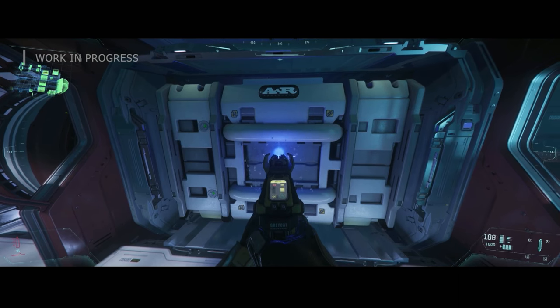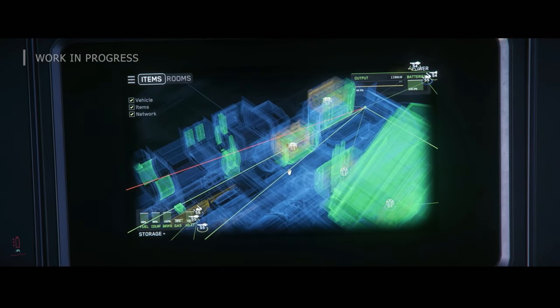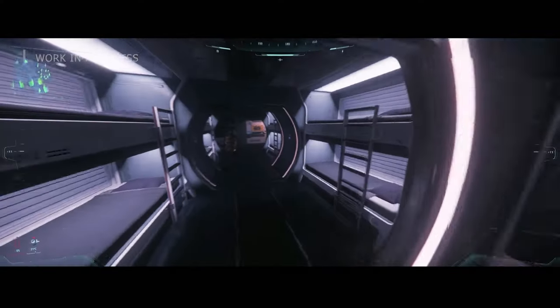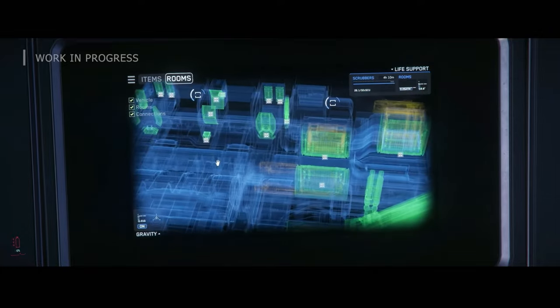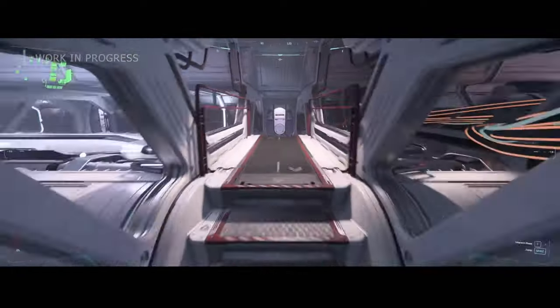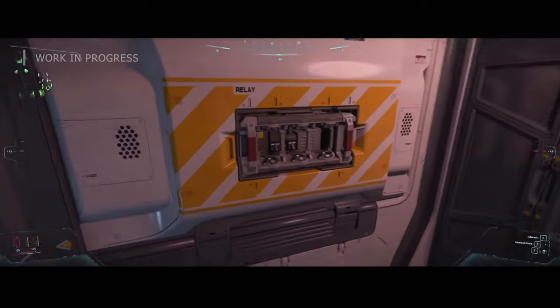You're going to need multiple people in these positions depending on ship size. If you have something like a Javelin, Idris, or Polaris, you have multiple levels and decks, so you'll need many crew — the Javelin takes like 70 to 80 people. As you can see, that person left a component door open, so the engineer has gone to close it. Then they grabbed another relay, went back to the room, and put it in place to restore the connection.